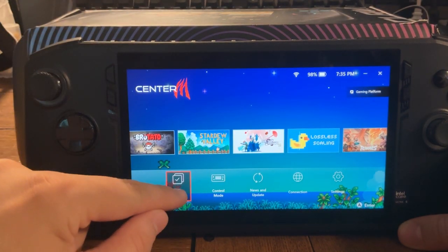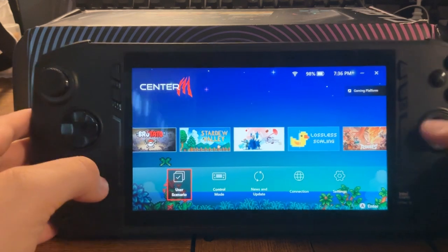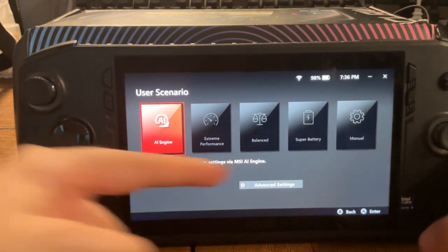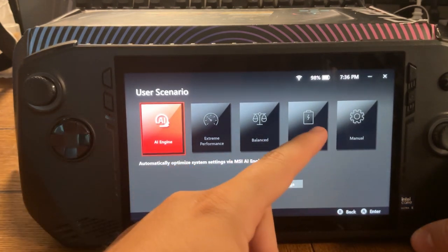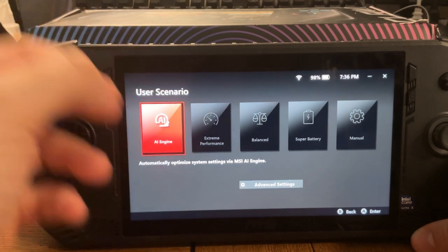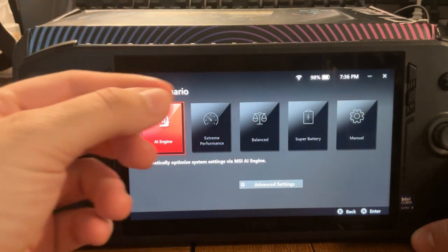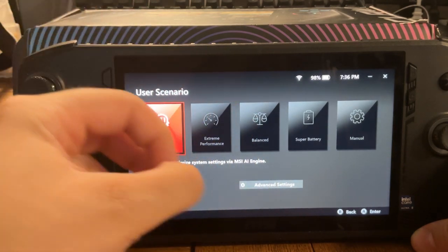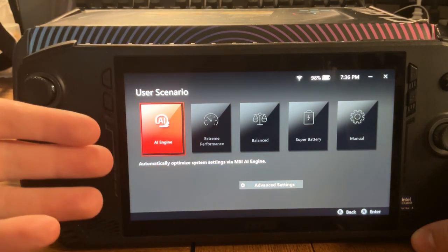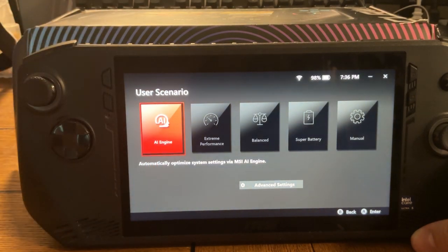Scenario, user scenario. The AI engine is your performance setting. Super battery helps your battery life. Balanced is good performance with good battery life — kind of like how a regular PC has power settings. So this is basically the same thing.